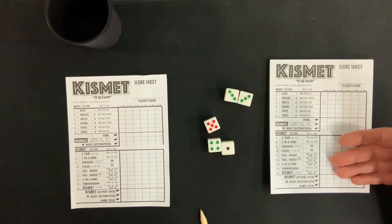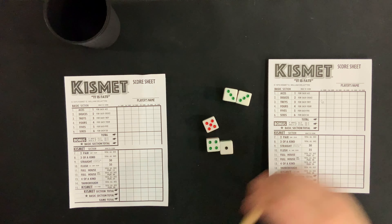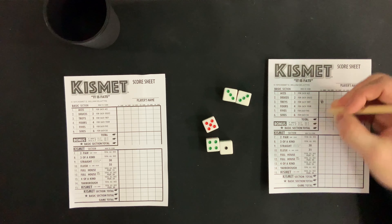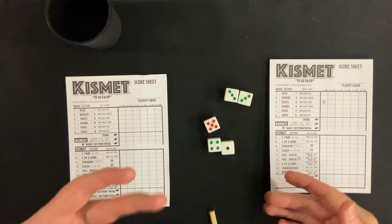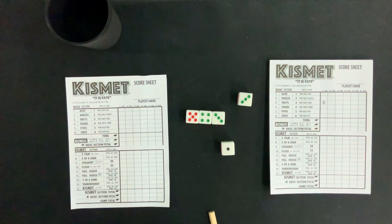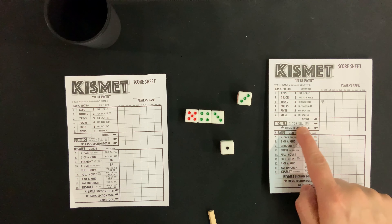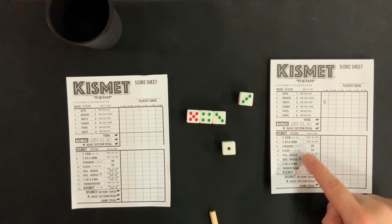On a turn, players are going to roll up to three times, fill in one of the boxes on their score sheet, and then pass the dice to the player on the left. You're going to continue to do this until everyone has a number in each one of the 15 spots on your score sheet. So let's show you how a turn works. First thing you're going to do is roll all five of the dice and see what you're close to potentially completing in the Basic and Kismet section. The Basic section means you're just trying to get as many numbers of a certain type as you can.